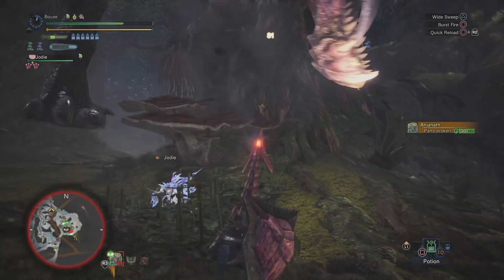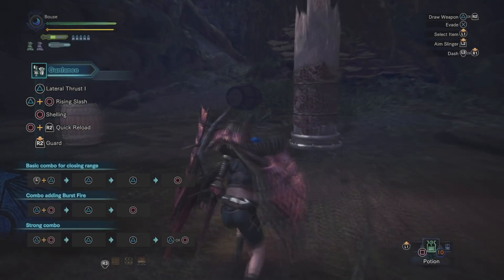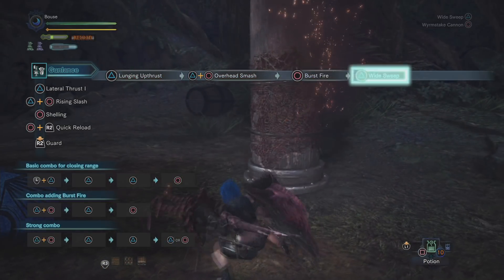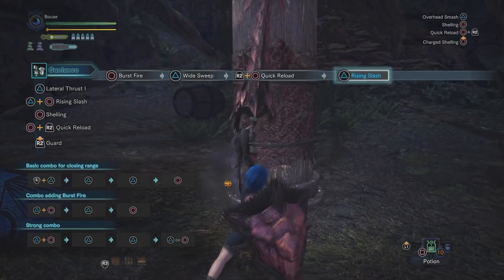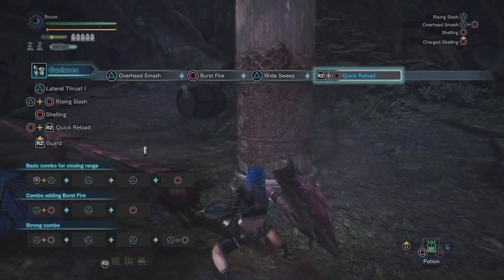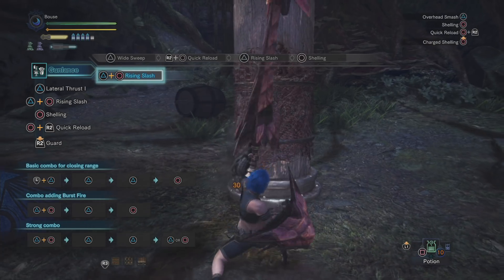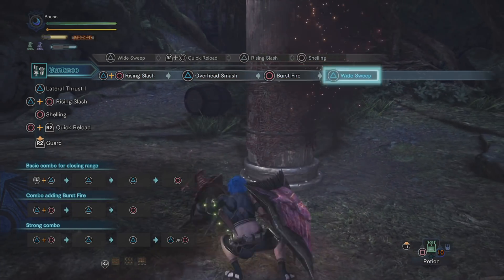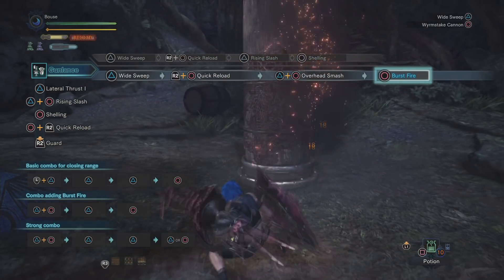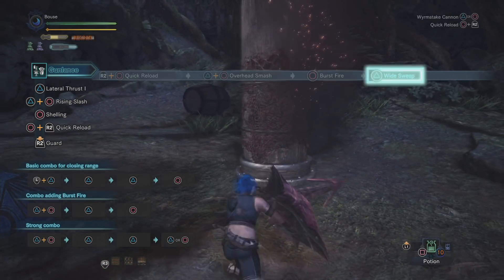Now that we've got the basics out of the way, let's talk about optimal combos for each shell type. For normal shells, you'll want to open with a lunging up thrust if you need to close the gap, or if standing still you can do a rising slash. Chain this into an overhead smash, and after that press circle to burst fire. After the burst fire press triangle for a sweep, then quick reload to start the combo over. After the quick reload you can press triangle and circle to bring you back into the overhead slash and into the burst fire, giving you an infinite combo.